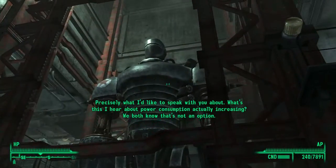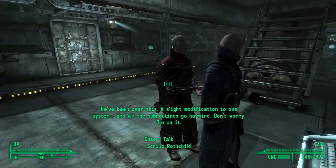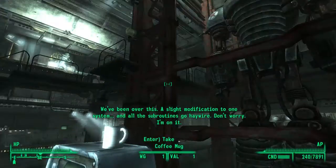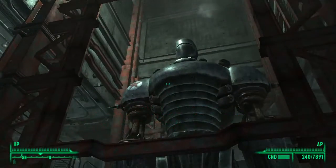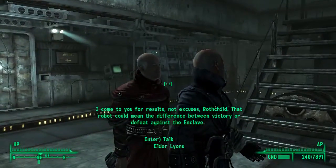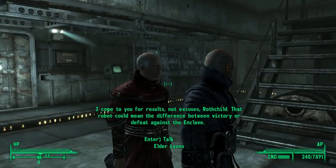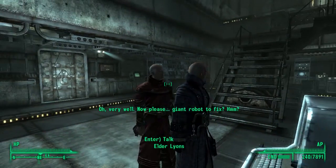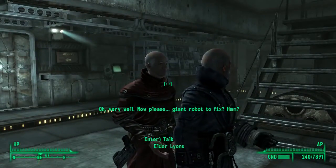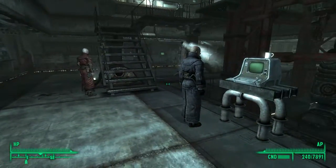I've come to you for results, not excuses, Rothschild. That robot could mean the difference between victory or defeat against the Enclave. Oh very well. A giant robot to fix, hm? I think I need to talk to Rothschild, actually.